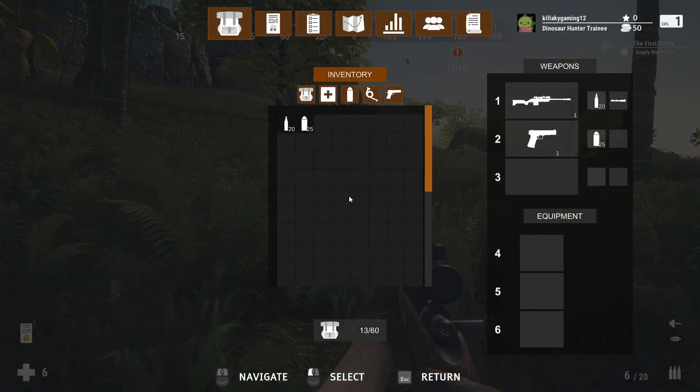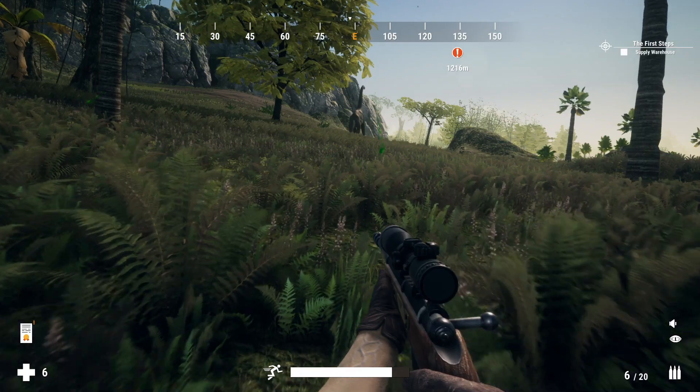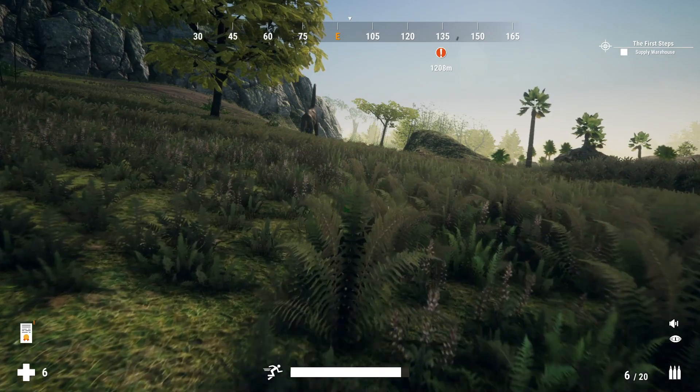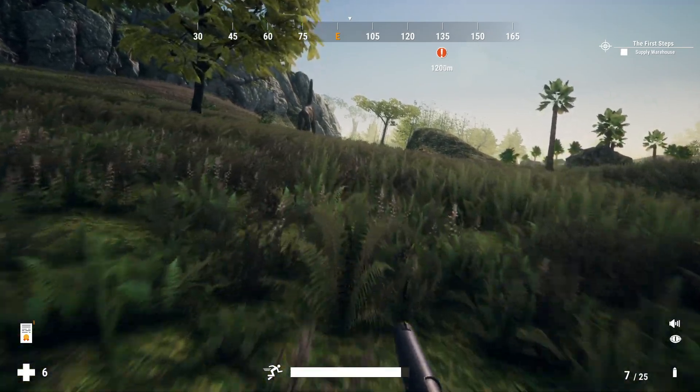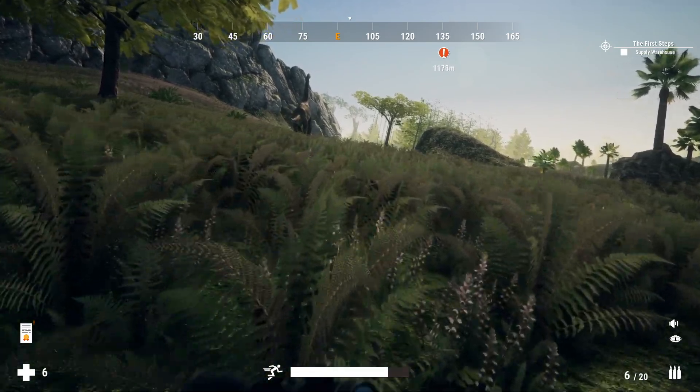So we have this rifle and we have a starter pistol. It's pretty basic and you get — let's check — seven rounds, which is convenient when something's too close and you need to start blasting.